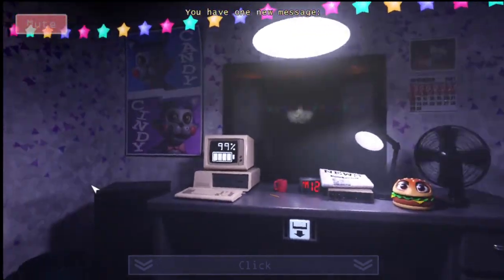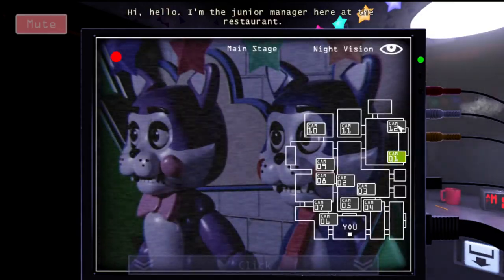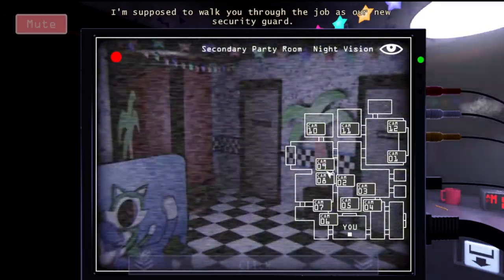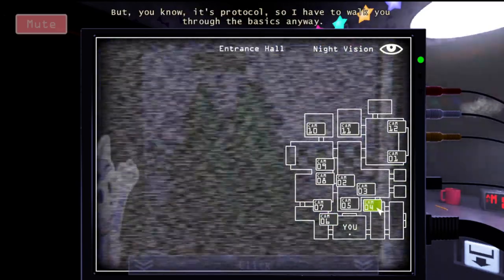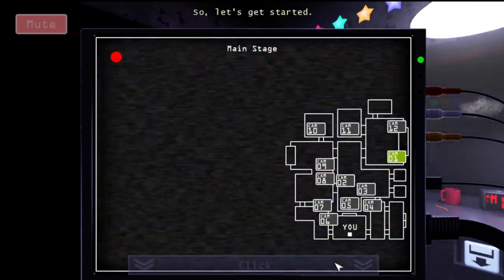You have one message. 'Hi, hello! I'm the junior manager here at the restaurant. I'm supposed to walk you through the job as your security guard. From your resume I can tell you're already a well-experienced guard, but it's protocol, so I have to walk you through the basics anyway. Let's get started.'